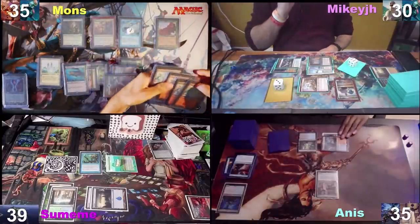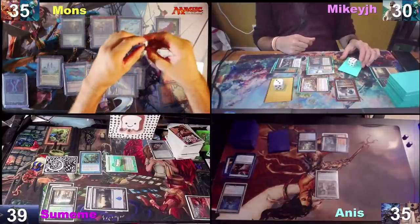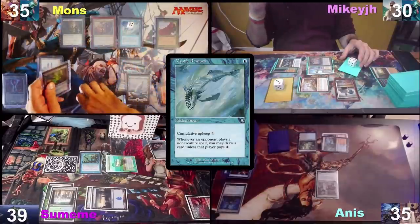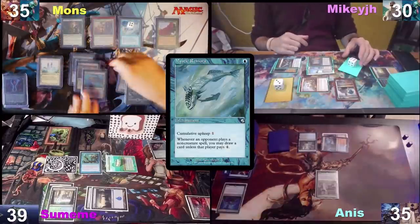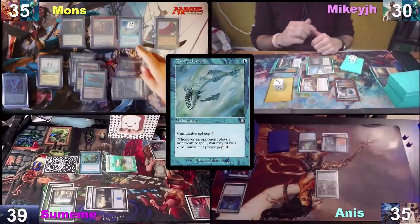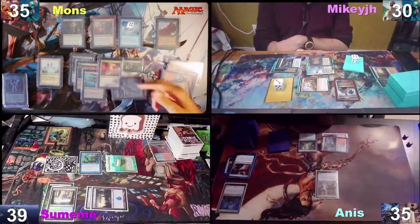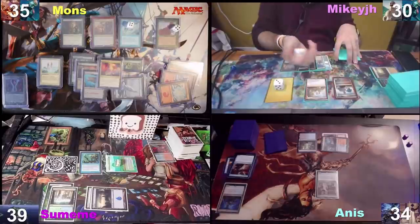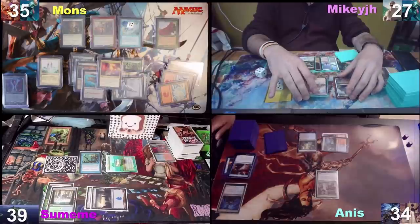I'm going to take my turn and untap. With four mountains I'm going to casually pay for my fish — you just keep paying for fish. I have five. How many cards have you drawn off a fish? Ten. Too many. I'm also going to pay for my two creatures. Draw a card for the turn. I'm going to play a Prismatic Vista and pass the turn.